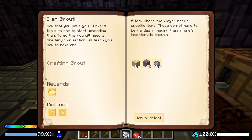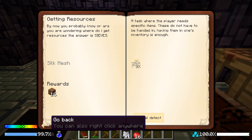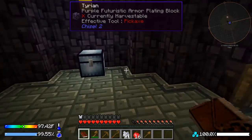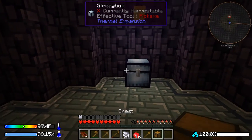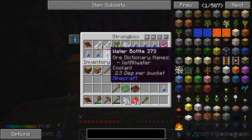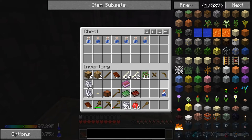Now we get our shovel and claim the reward. The next quest wants us to make grout so we can start forging, but that will be a while. We're shooting for our silk tree next. We also need to make a bigger chest because we want to store all this stuff without being overwhelmed.